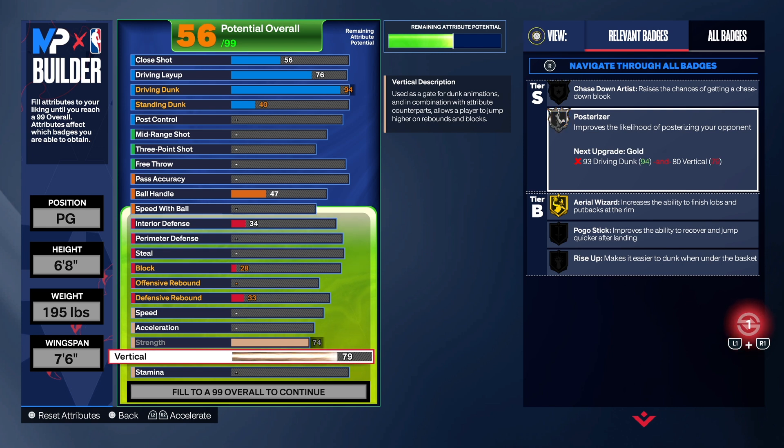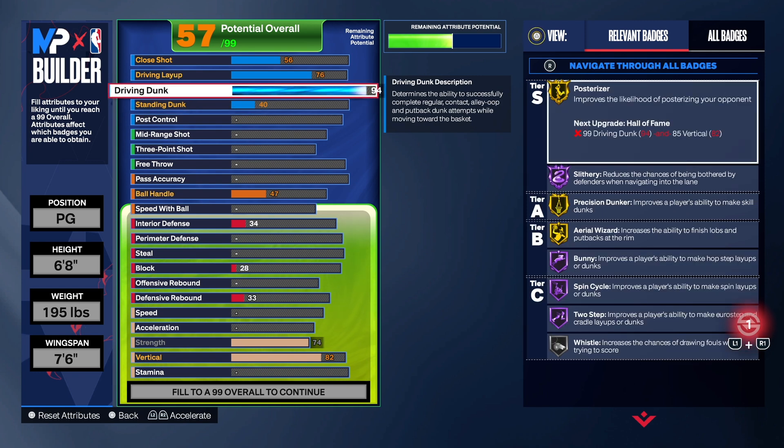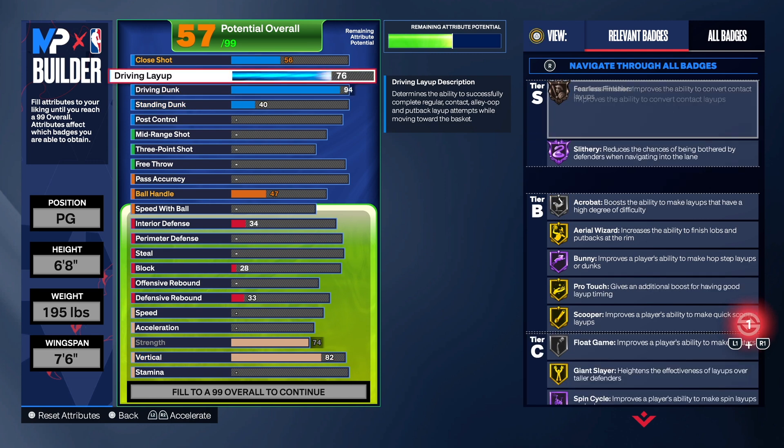Vertical has something to do with the contact dunks and posterizer. If you take the vertical down to a 79, you don't get gold posterizer — so don't make that mistake. We do get gold posterizer, Hall of Fame Slithery, Hall of Fame Bunny, Spence Like a Two-Step — really great badge to have. We also get Aerial Wisdom and Precision Dunk on gold, which is pretty good too.